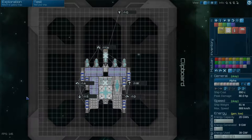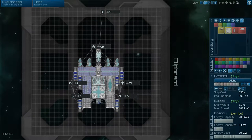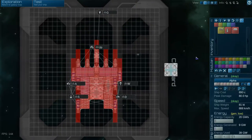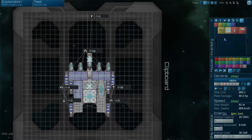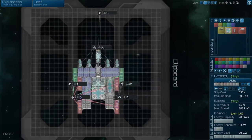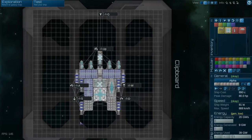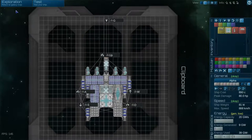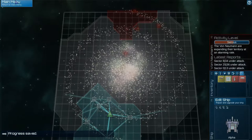Hi everybody, welcome back. This is episode 2 of Let's Play Boss Constructor with me, Potato McWhiskey. I don't exactly remember where we left off because I fiddled around with some menus and sound settings between episodes, but there was something I wanted to do just for the sake of symmetry. I think these controls are gonna be okay, so let's jump right in to the next mission.